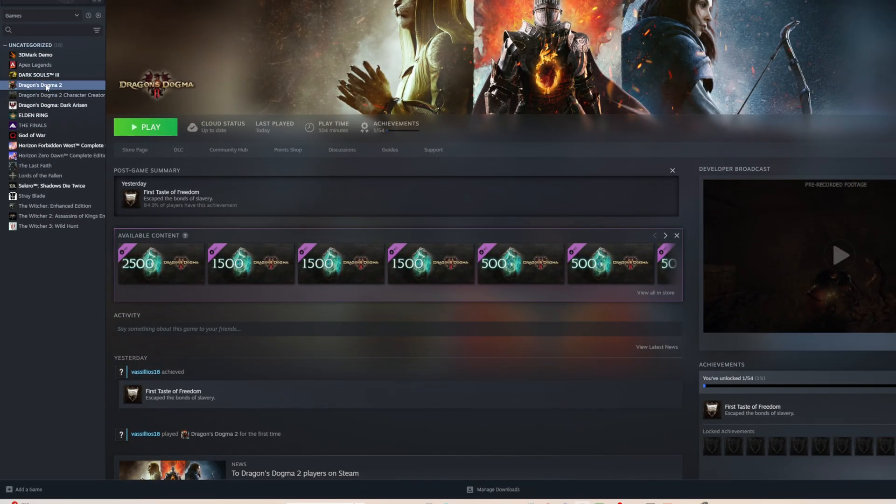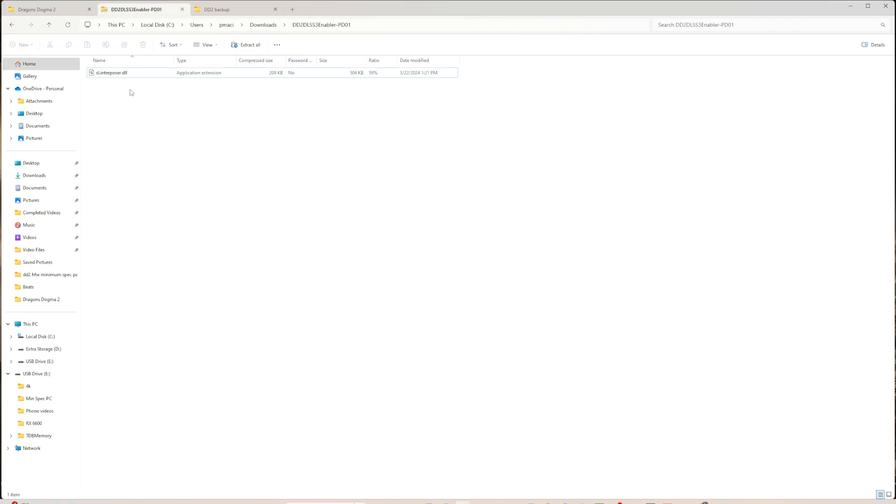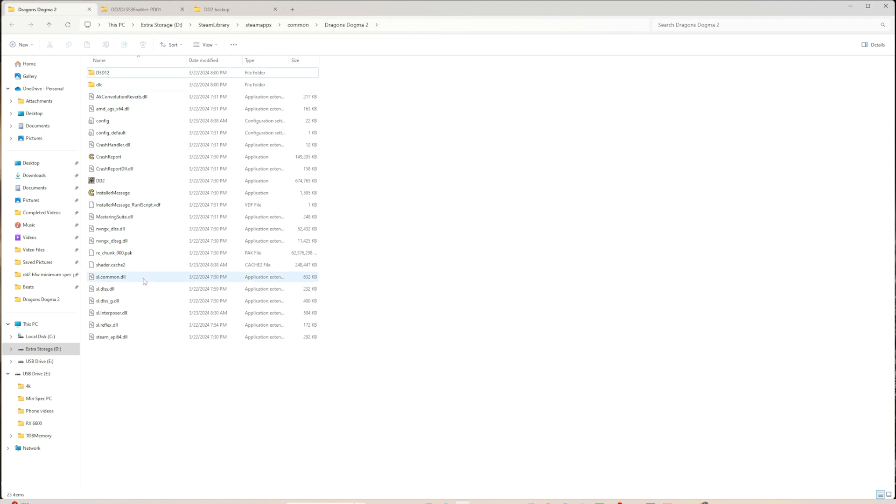Next, you'll need to locate your Steam folder where the Dragon's Dogma 2 files are. If you go to Manage and Browse Local Files, it'll take you right to that folder. Then take the file from the zip you downloaded — which is sl.interposer.dll — and copy/paste or drag and drop it into your Dragon's Dogma 2 folder. It will overwrite the DLL that's currently there.